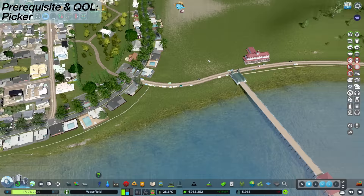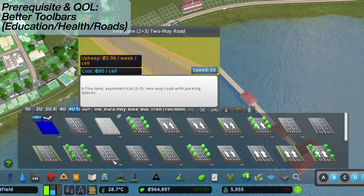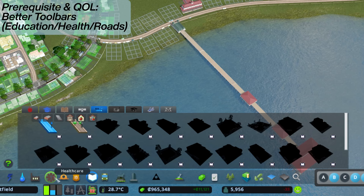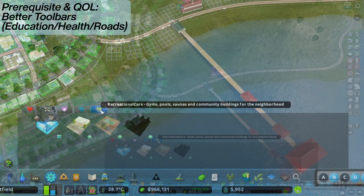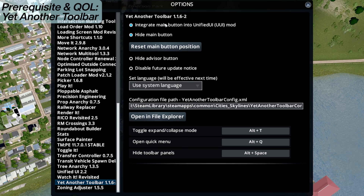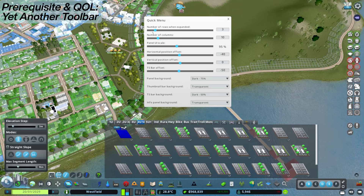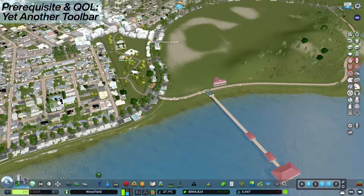Finally, the Better Toolbars mod. That sorts your roads a little bit better. There's the Better Roads mod, the Better Education tab which splits up your education options, Better Healthcare which splits up healthcare, death care, elder care, and recreational care. And then the Yet Another Toolbar mod - pressing Alt+Q lets you adjust how many rows you have, make it bigger or smaller, darker or transparent. So those are the quality of life mods before we dive into the top 10.